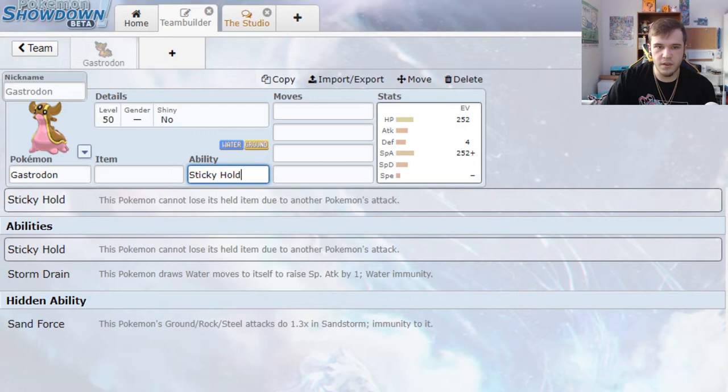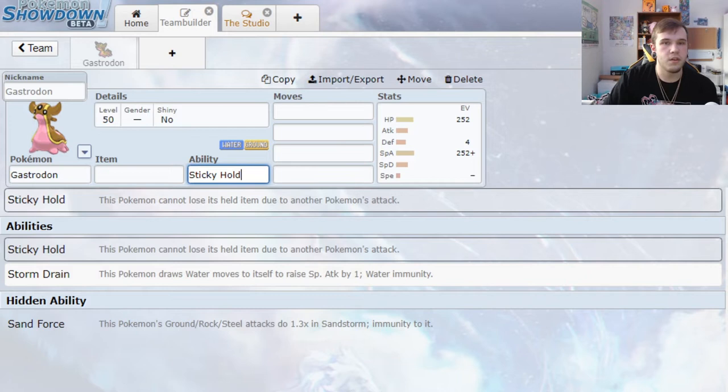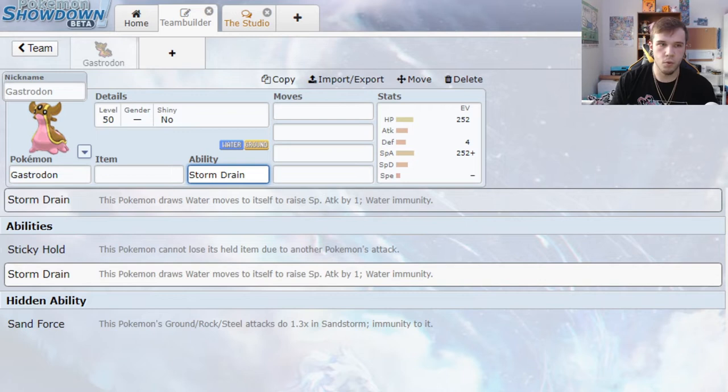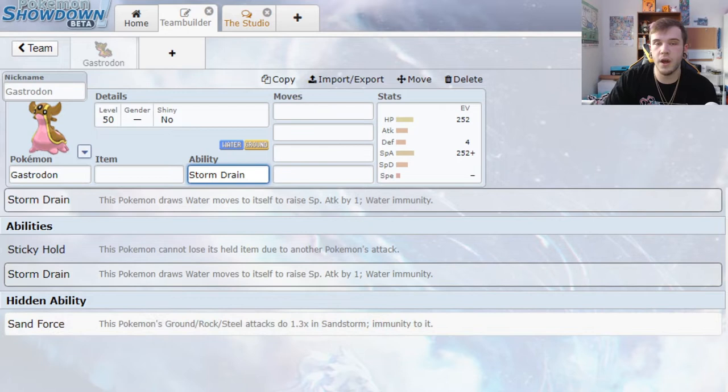For the ability, you always want to glance these over to make sure you get the one you want. The one I would want is Stormdrain. This is a great defensive and offensive ability because once Gastrodon gets to plus one special attack, it can really put in work. Stormdrain will pull in all the water attacks — so the teammate we're going to pair him with will more than likely be someone weak to water, negating that weakness. We'll run Assault Vest to further improve her bulk.